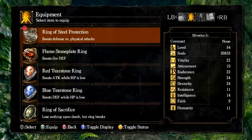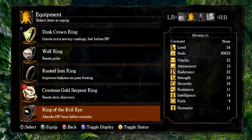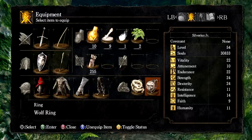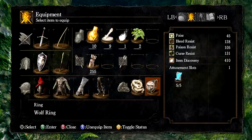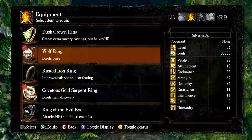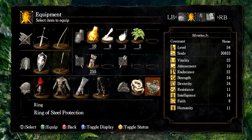If you're wondering what poise is — poise is a resistance to staggering or stun locking. So if you're having an issue being knocked out of your attack or your healing animation, you may want to look into increasing your poise, and the Wolf Ring is one of the easiest ways to do so. As I'm showing you right now, you can increase it by 40 points — I went from 5 to 45.